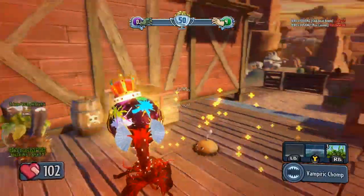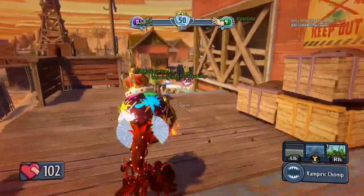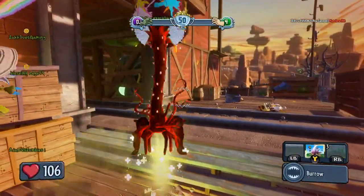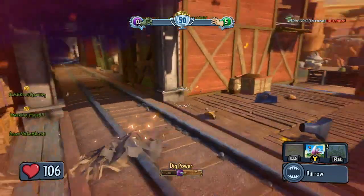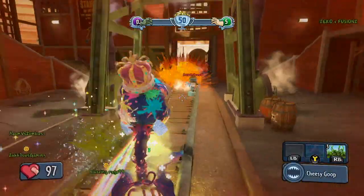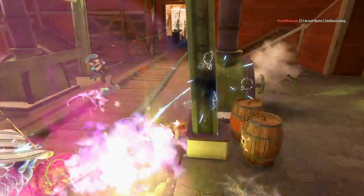One new possible ability for the scientist and his variants is a deviation of the warp ability, which I would call the jump warp. This ability is actually not new — rather it was inspired by what I've seen in the game modes Garden Ops and Split Screen. Several times in these modes have I shot at enemies from high up on rooftops or cliffs where most zombies could not get me, yet a scientist might surprise me by coming out of nowhere and gunning me down.